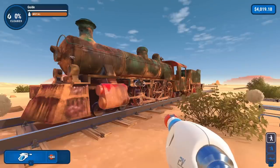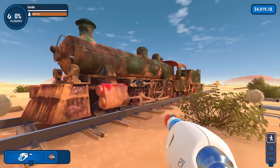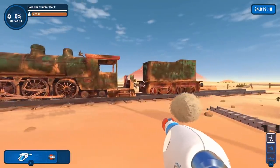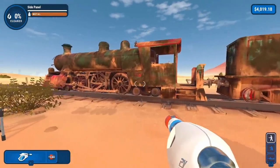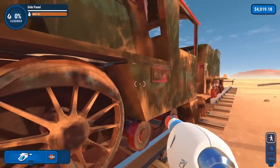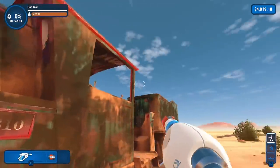So today in Power Wash Simulator, I thought that instead of trying to stop a train, we would try to clean one. Now if you look over here, we have some old 1980s choo-choo train. This thing is completely covered in rust — it won't be moving anytime soon unless we can clear it all off.